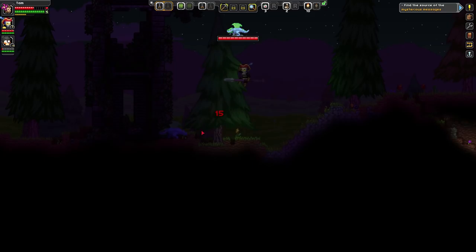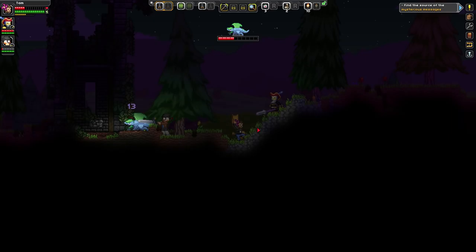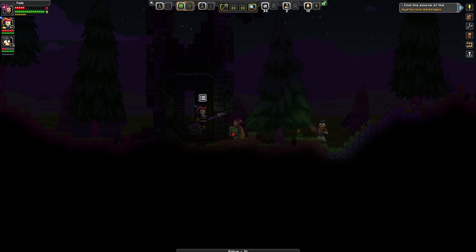We're looking for a cave basically right now, and that should lead us to our first cool fight. We should probably let you fight it alone, just to enjoy it. I'm about to die. If you press C, you can make salve out of plant fiber, which is your first basic healing item.